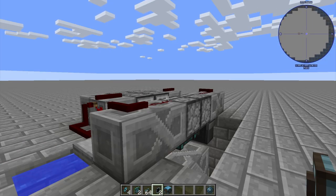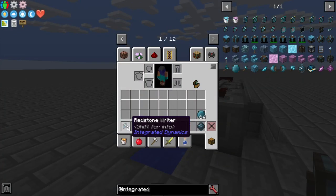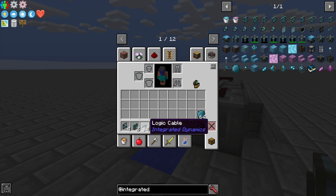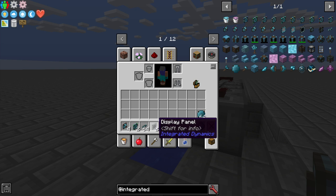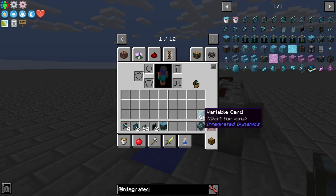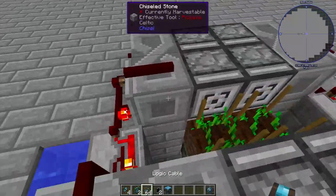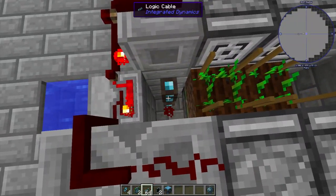Let's move on to the Integrated Dynamics part. First, we'll go over what you'll need: four redstone writers, two block readers, some logic cables, maybe a couple display panels — these are optional but they really help. You'll need a variable store, a logic programmer (either the portable one or the block version, doesn't matter), and some variable cards. We'll go ahead and set up the structure and then get on to programming the thing.